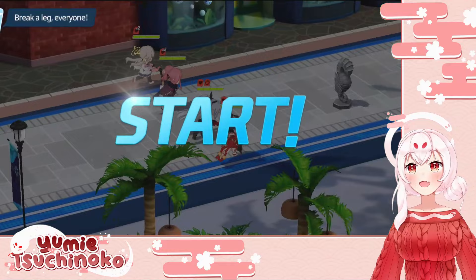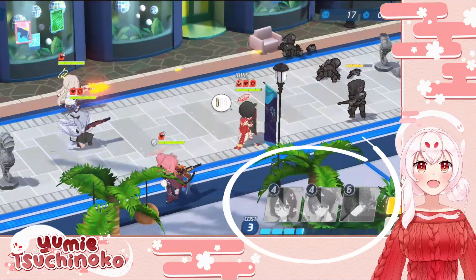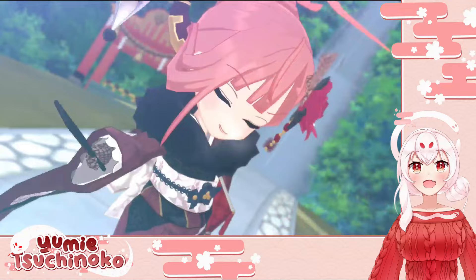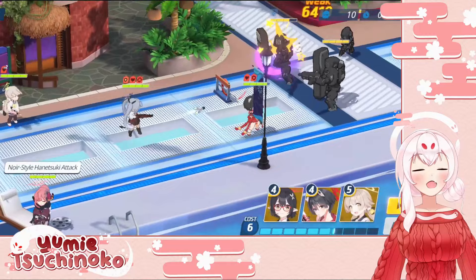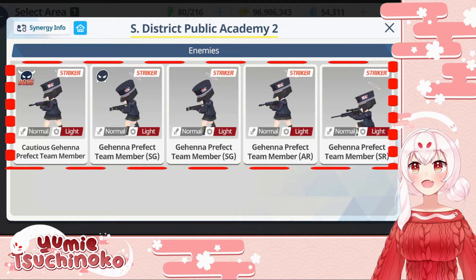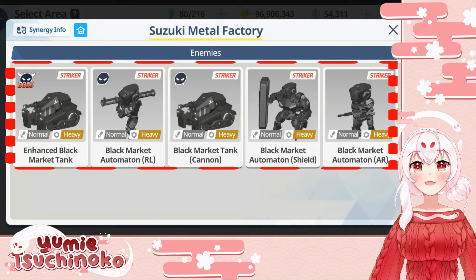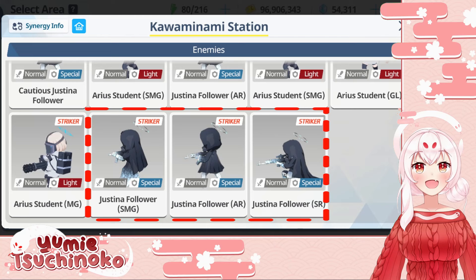The combat works like rock-paper-scissors. The enemy's defense weakness will be displayed above their heads, and the student's attack type will be displayed in their active skill section — so it's essentially color matching. If you are red-green colorblind, you should still be able to see the blue and yellow enemy bars. If you're blue and yellow colorblind, the enemy types all have very distinctive looks: explosive enemies are always students dressed in various school uniforms, piercing enemies are always robots — heavily armored mechs, drones, or tanks — and mystic enemies are always ghostly and spooky with cloaks and glowing bits.